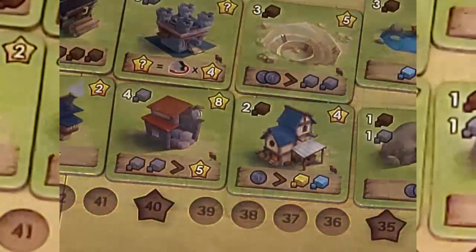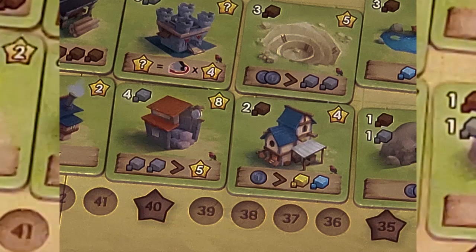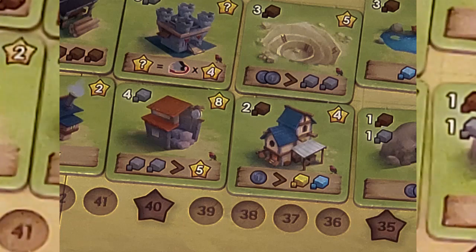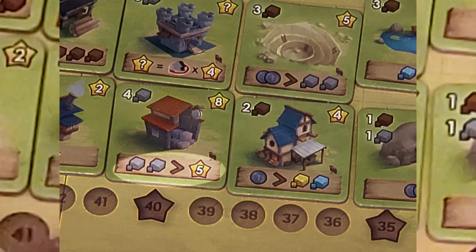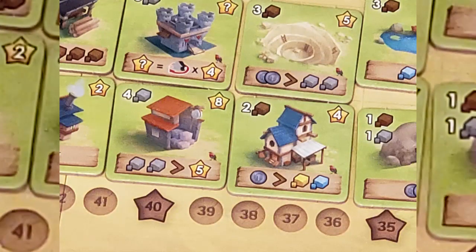For example, this tile costs four stone to build, gives you eight victory points when built, and it also shows a transactional arrow — meaning you can pay two stone to turn them into five victory points. Another tile says you can pay one coin to gather a wheat and a fish.